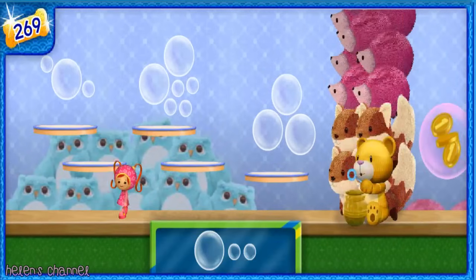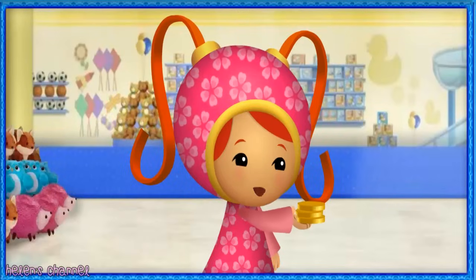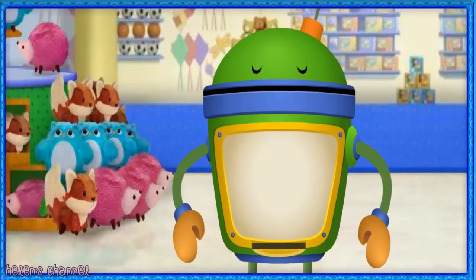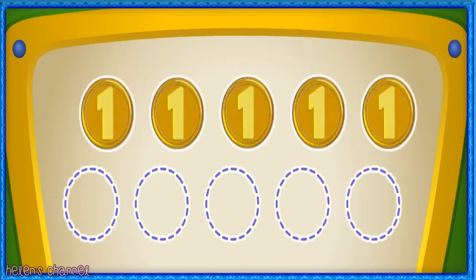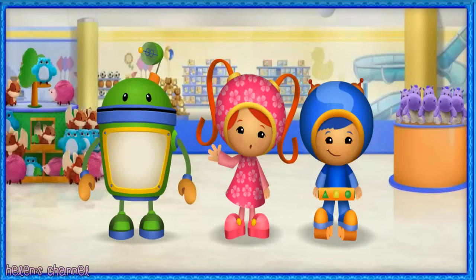Only one more tower of stuffed animals to go! That's right! Way to go, Umi-friend! We found three more Umi Cents. Let's check my Robo Coin Counter to see how many we have altogether. We found one, two, three, four, five Umi Cents! But we need ten Umi Cents to buy Sparkle Pup. We're halfway there, Umi-friend — we need to find five more Umi Cents.